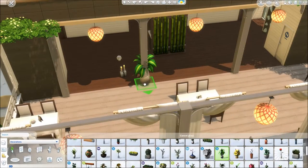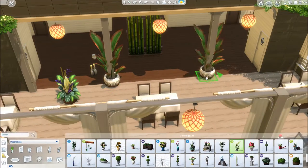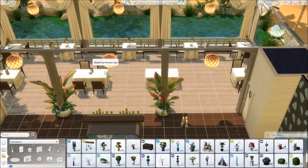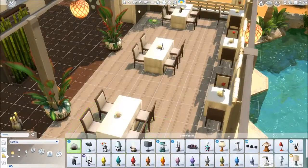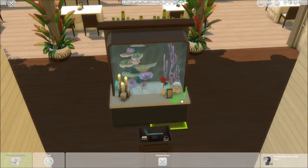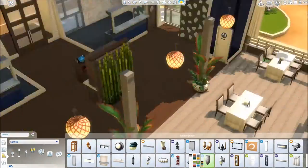Going to the backside to add more details — I felt we need a bit more greenery because you can never have too much greenery. I stacked up some flowers and thought it looked nice. Then I decided to add a fourth table and added some candles to it as well, before moving on to the bathrooms.